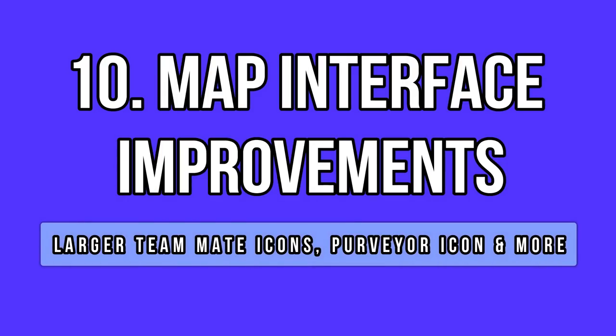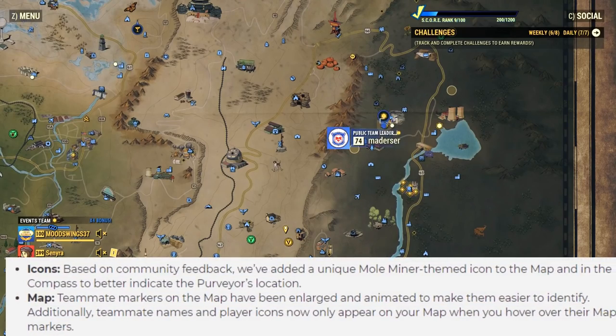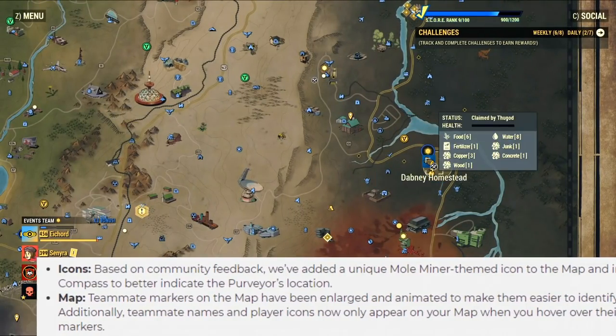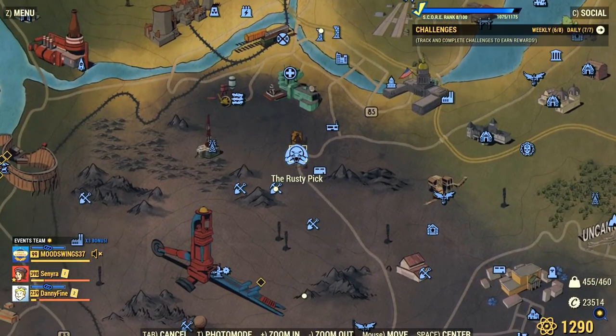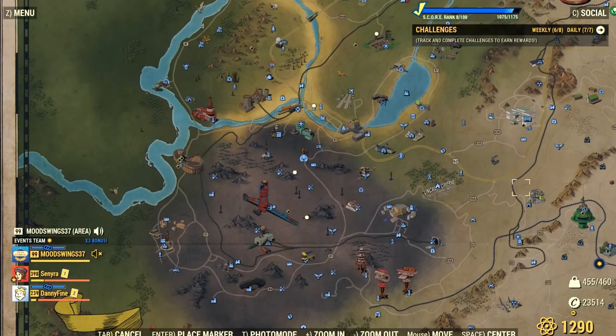Bethesda introduced some map interface improvements with the new patch as well. Have you noticed the larger yellow dots? They indicate your teammates and only display their names and levels if you hover your mouse over them. Public team leaders got new icons with their respective team goal icons, and they can be spotted right away when you open the map. The preview also received a brand new icon. These changes are very positive — the map looks more polished now.